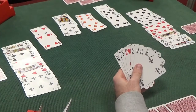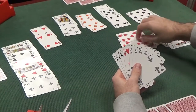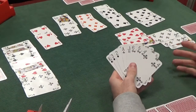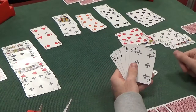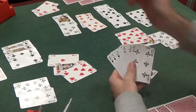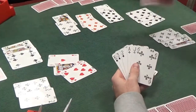Now this hand is going to continue hearts — the defenders cash three rounds of hearts. The hearts were 4-4 as we expected from the 2 of hearts lead. We're going to have to find two discards as they play their three heart tricks. It doesn't really matter as long as we don't throw away big cards — a small spade and a club is fine, or two clubs. We knew we'd lose those hearts; that was inevitable. We had to give the lead away to set the diamonds up.